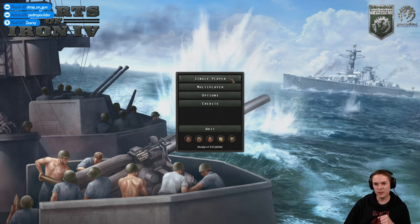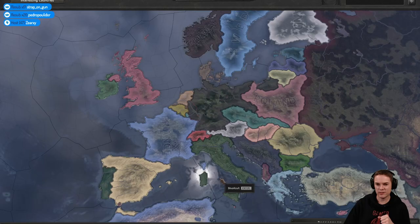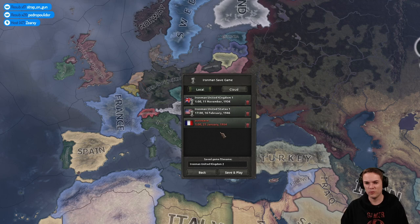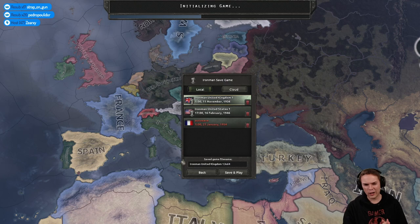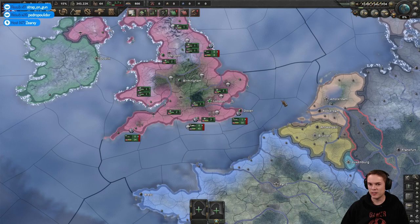Let's get started. We are running a single player Hearts of Iron campaign, starting again from scratch, 1st of January 1936, playing as the United Kingdom. We're on ironman and historical AI focuses so we can refight World War II as the British. I've never finished the war playing as Britain myself before — I've played in a co-op game where my partner was playing as Britain, but I don't think I've finished the game as Britain before.